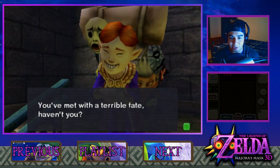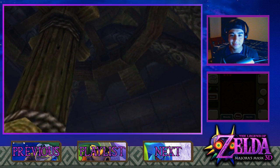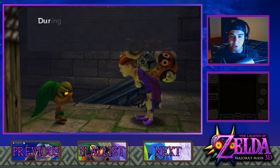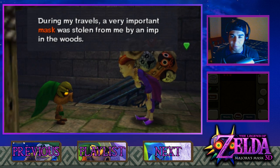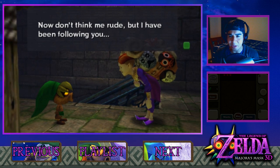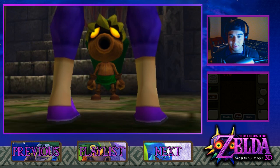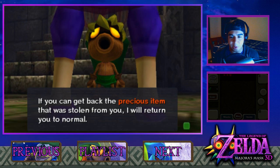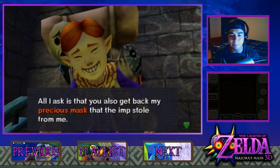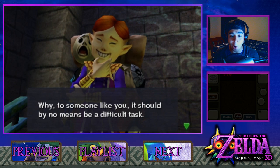'You've met with a terrible fate, haven't you?' Oh, what a famous line that is. 'I own the Happy Mask Shop. I travel far and wide in search of masks. During my travels, a very important mask was stolen from me by an imp in the woods. So here I am at a loss, and now I've found you. I've been following you, for I know of a way to return you to your foremost self. If you can get back the precious item that was stolen from you, I will return you to normal. In exchange, all I ask is that you also get back my precious mask that the imp stole from me. Is it not a simple task?'